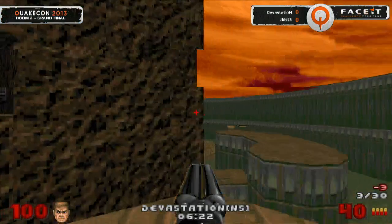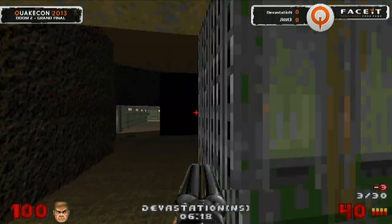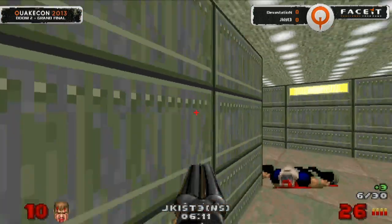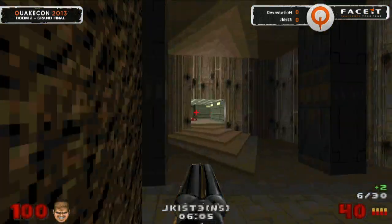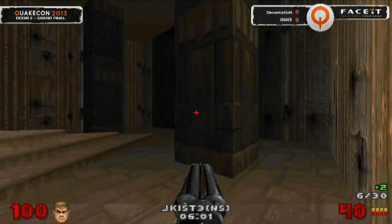Devastation now looking down the greenway, looking into the hallways, not quite seeing Jekist. It's going to be a bit dark in the room — a little creepy coming in, trying to poke in. Jekist is at 10 health — one pellet will do it for him. Devastation on the outside, trying to find this one. He sees him on the other side of the map with a BFG in hand, trying to make it happen twice. Jekist full up on health.